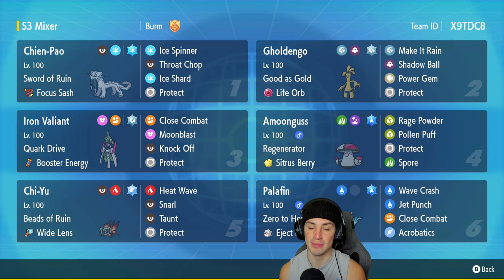We got Golden Go for our second Pokemon and Golden Go is an absolute monster paired up with Chi Yu. If you're able to land Make It Rain with that thing out on the field, most of the Pokemon are pretty much dead. This one has Good as Gold, Life Orb as item, Make It Rain, Shadow Ball, Power Gem, and Protect.